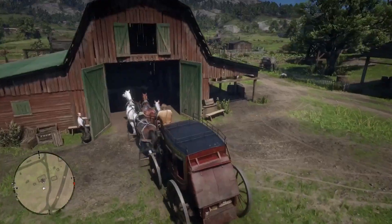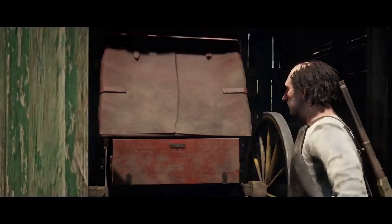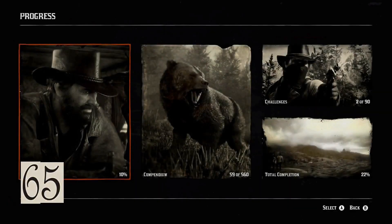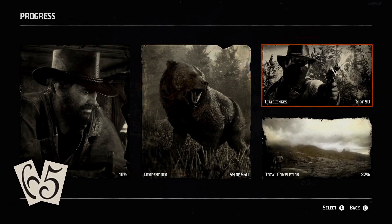Take a stagecoach ride, then steal it and deliver it to the fence at Emerald Ranch to collect your pay.